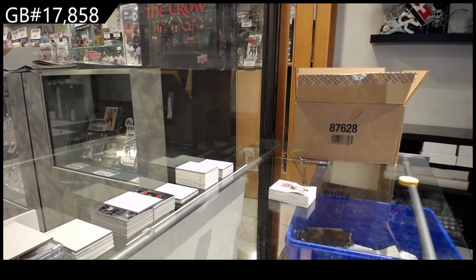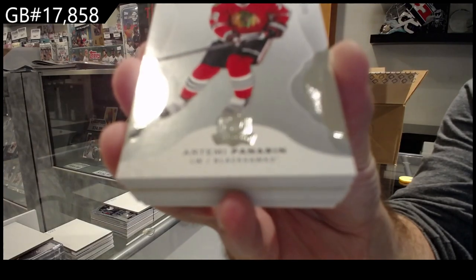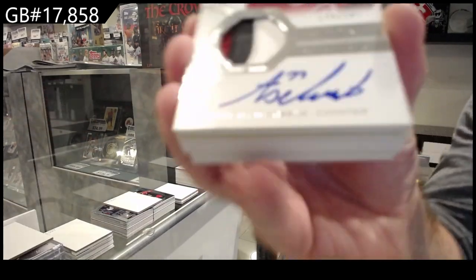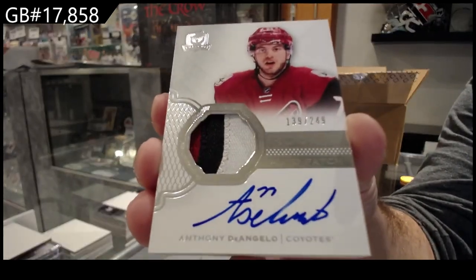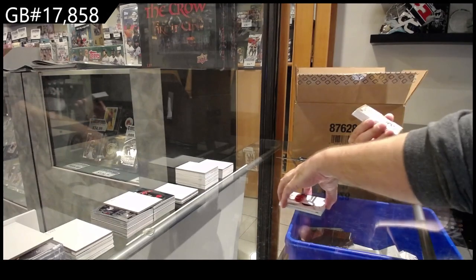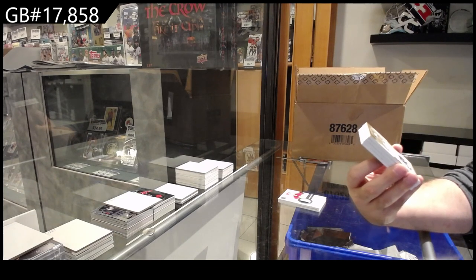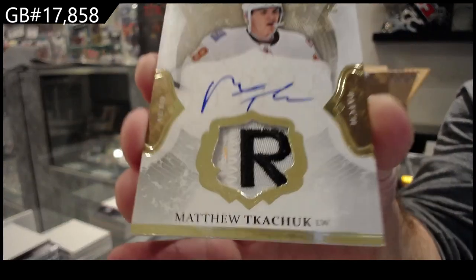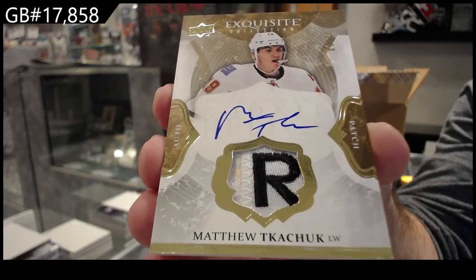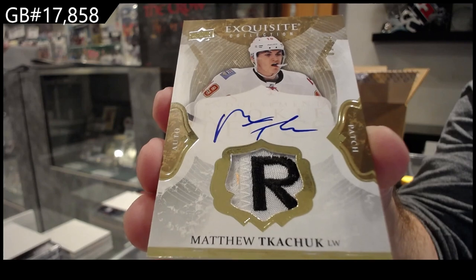It's been a while since I've done some Cup breaks. First up, 249 for the Hawks and I want to guess the potential case hits. 249 for the Coyotes — D'Angelo rookie patch auto, beautiful three colors. And that is nasty — 22 of 50 exquisite rookie patch auto for Calgary: Matthew Kachuk. Holy geez, that is as nasty a swatch as you're gonna get. Kachuk rookie exquisite patch, numbered to 50.